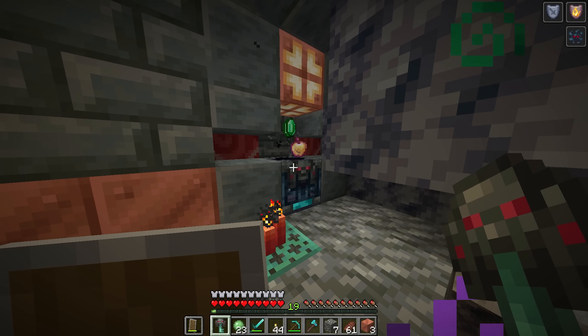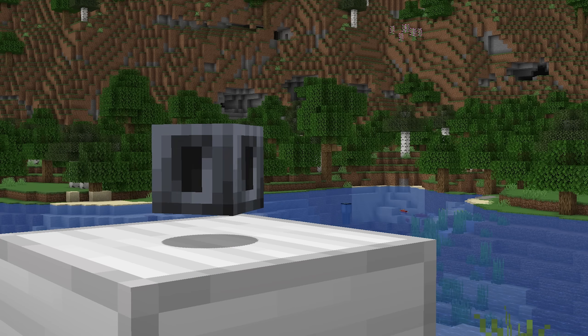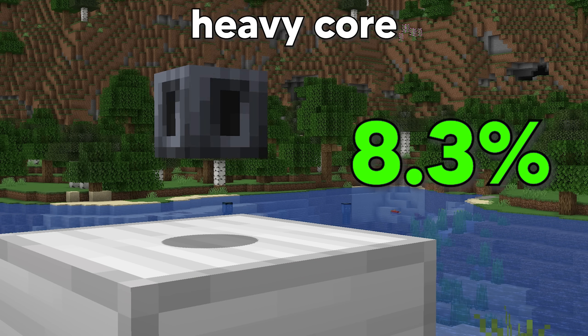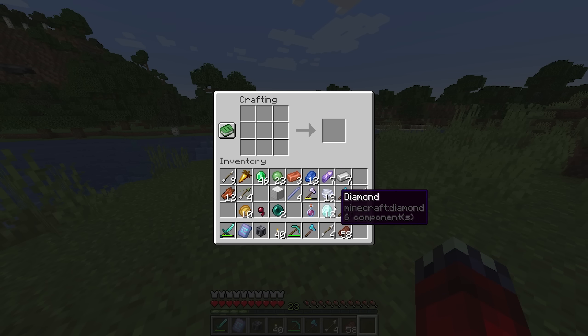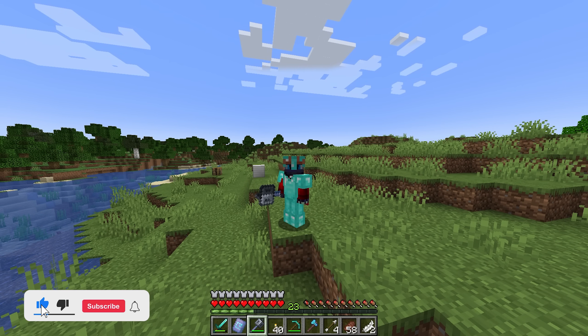This new ominous trial key unlocks the ominous vault, and rewards range from rare armor trims to a block of diamonds. You may still be asking where the mace is — it can be crafted using the heavy core block, which has just an 8.3% chance of spawning from the ominous vault. Combine it in a crafting table with a breeze rod to create Minecraft's most powerful weapon: the mace. If you want a guide on the mace, check out the linked video.